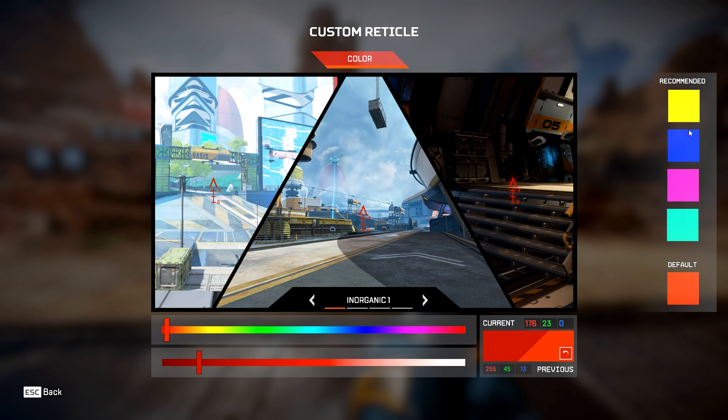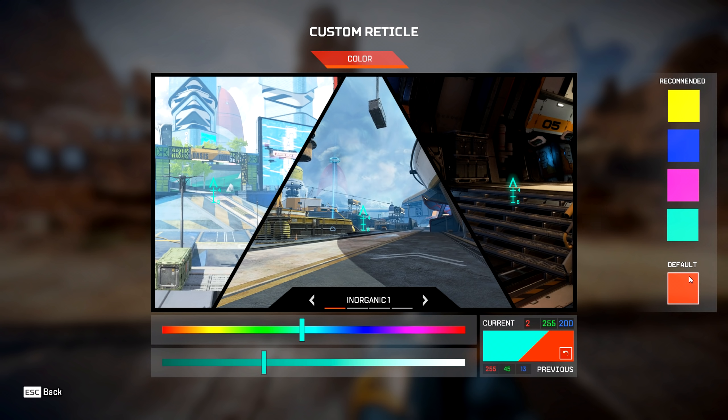When you click Customize, you already have a nice color palette to choose from. On the far right you have various colors — yellow is a nice recommendation, blue also pops. I'm personally probably going to go with hot pink, just because nothing else in the game is really that color. You can also go back to default and reset everything.